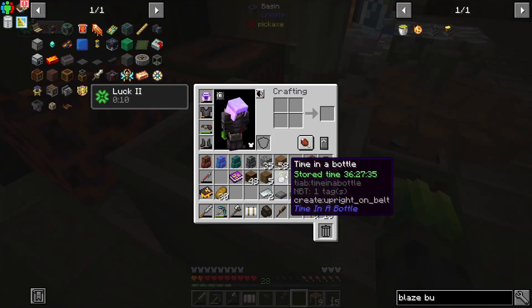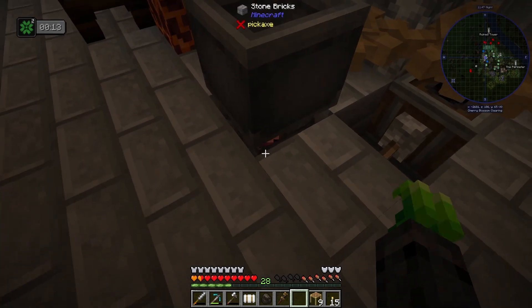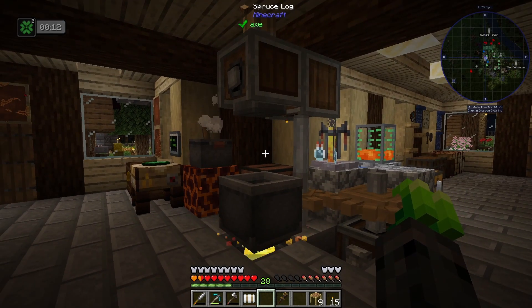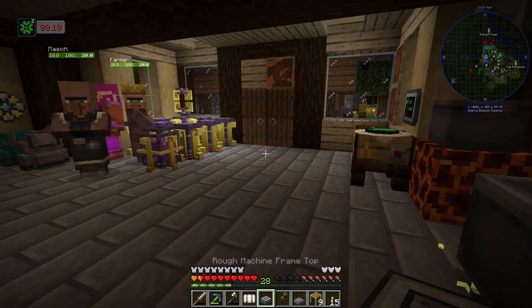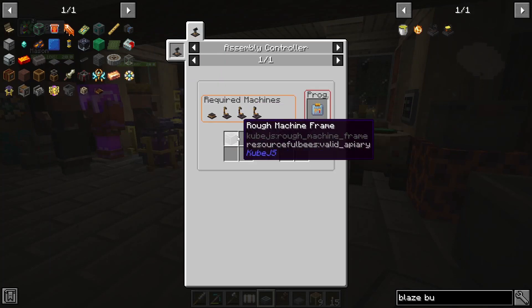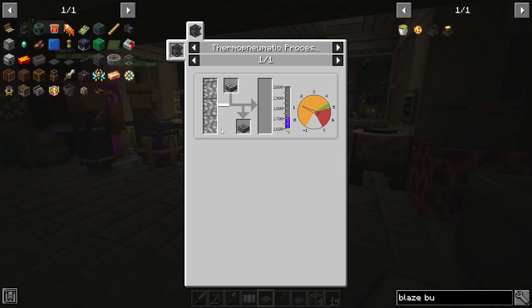All right, let's go ahead and throw all of our crafting materials in here. With our blaze underneath, we should just give him a piece of charcoal and this should work. What are we missing? The bit that I forgot about — the rough machine frame top is not actually this. This is a coated machine frame top, which we have to coat with plastic in a TPP. We also need to have a high temperature, so let's go see if we can get that going.